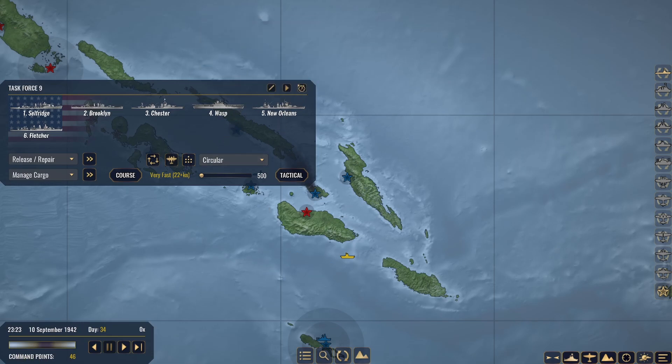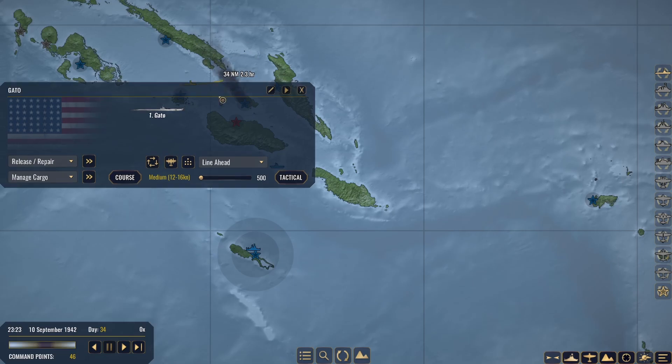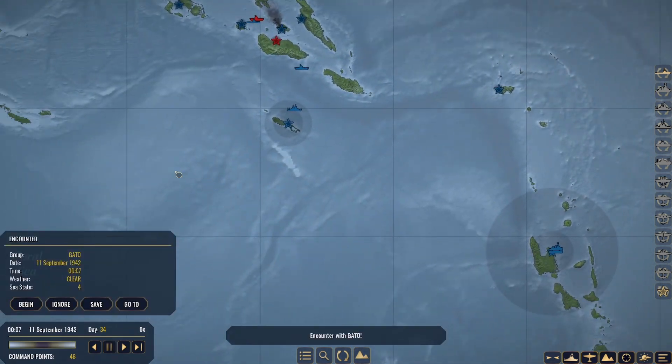As soon as it's available for daylight, we'll go ahead and start scouring the area again. Let's go ahead and get a course back and forth between these islands. Oops, we missed the group coming in, so we don't want to do that again. Get our Dauntlesses out there.